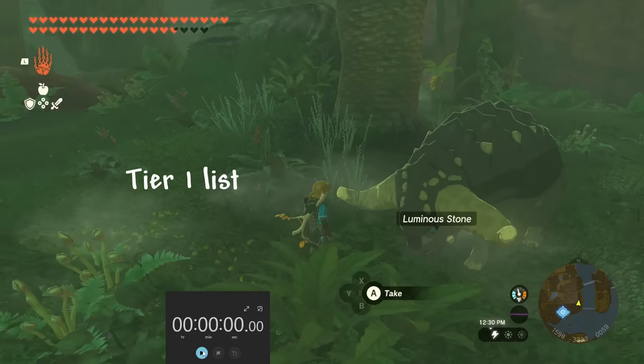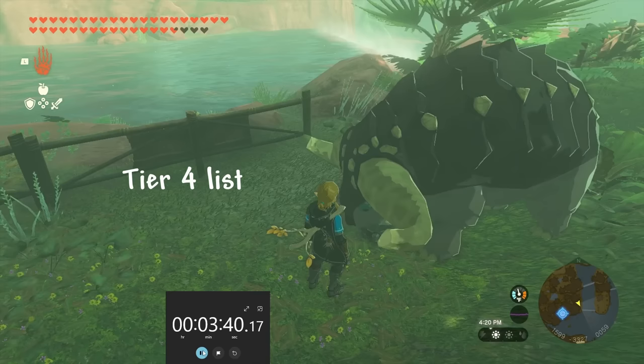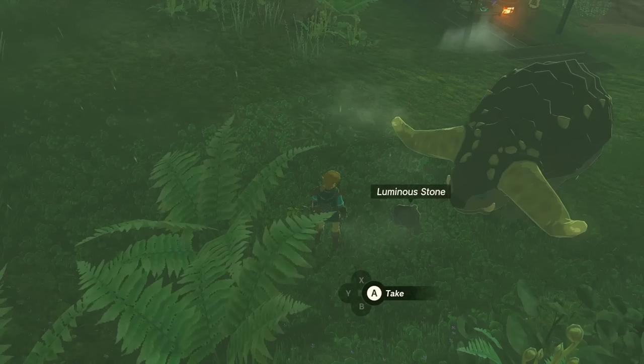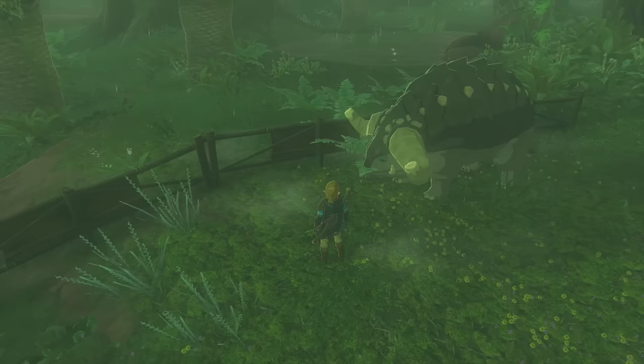When you feed a Dondon, the 10-minute timer will start from the moment the first luminous stone is fed to it. Every subsequent stone simply upgrades the drop table. If you ever notice a Dondon turning around and walking away after you drop a luminous stone, this is from the Dondon getting too far away from its starting point, which forces the game to make it go back. This is especially annoying if you're trying to feed a Dondon five stones and it keeps ignoring the fifth one.